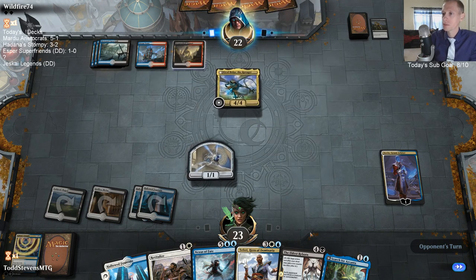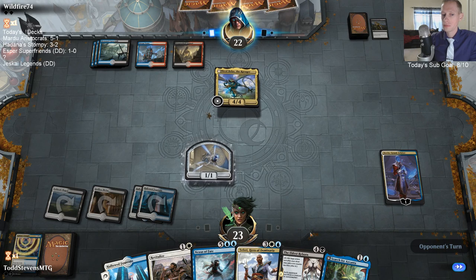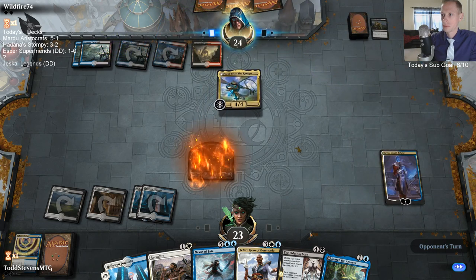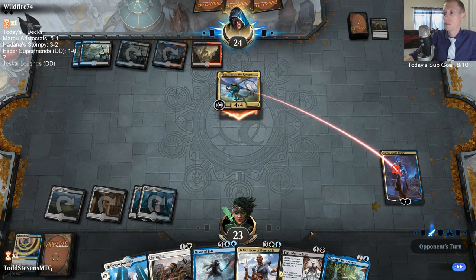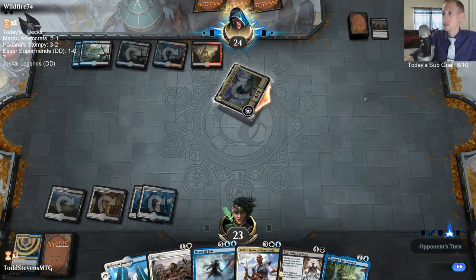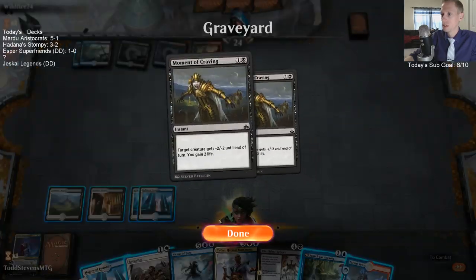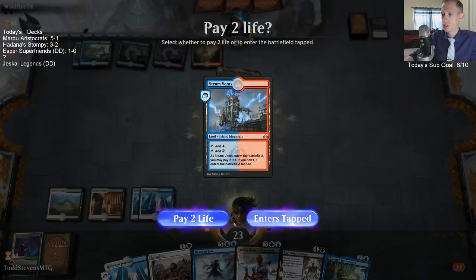I like that Eldest Reborn - it's really good here. Dovin did turn on their Moment of Craving, but it still traded two-for-one. Dovin gained us six life between the two life there, the four life from not getting hit by Bolas, and we ate two Moment of Cravings. Not the worst trade at all.